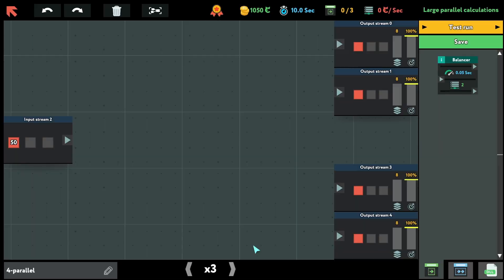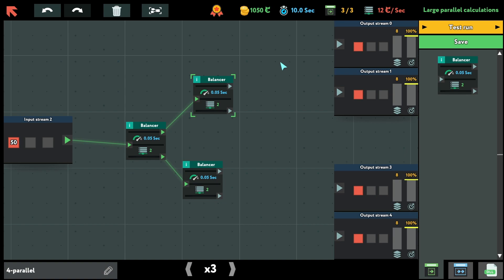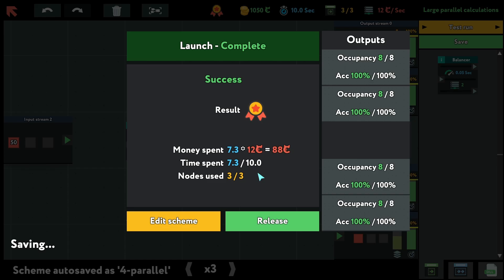Some papers about machine learning — let's continue. Balancer — more balancers. This is another tutorial where we just connect everything. Nothing special, nothing important. Test run, yep, release.